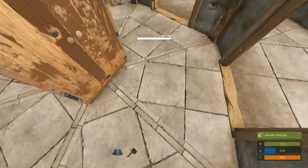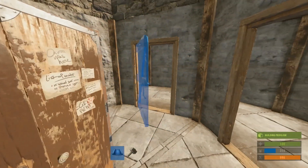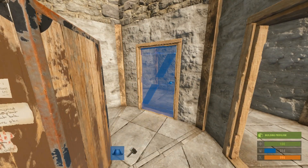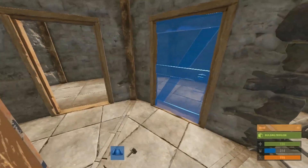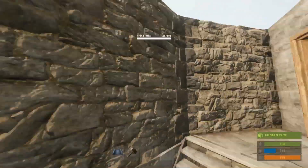Here we are on the triangle foundations — I made a medium-sized tower. The doors go in pretty easily here, and I really love the animation they added. For some reason I've never had a problem getting doors on the triangle foundations. But as soon as you start working your way upstairs, you start having problems.